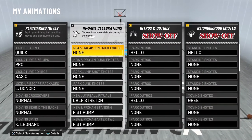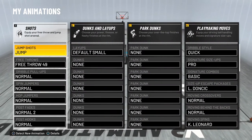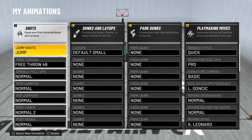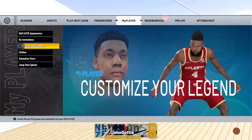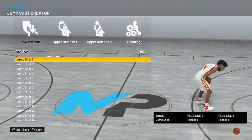Everything else I pretty much left normal — some of my rest and stuff — because I'm not really getting into that. Y'all know I'm grinding next gen and current gen, so it's important for me time-wise to get the stuff that I need and get on with it. Now we're gonna get to my jump shot. I'm going to jump shot creator — now this is my bread and butter.